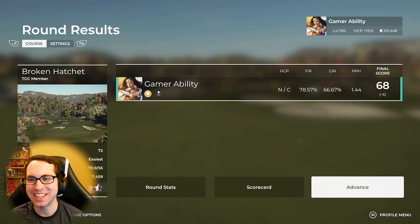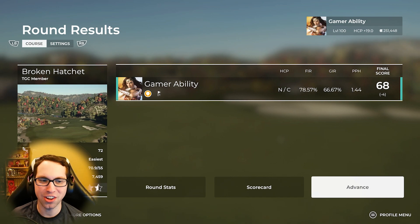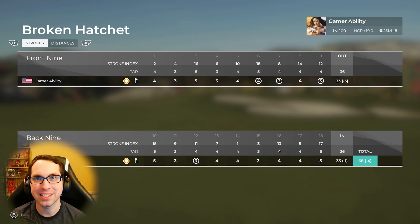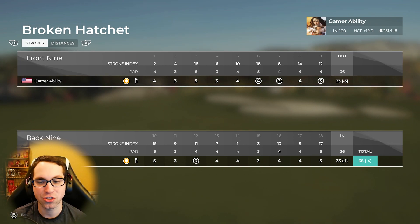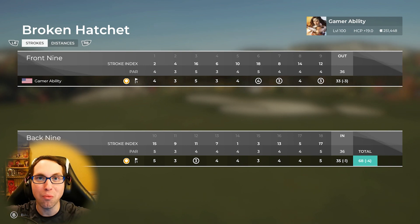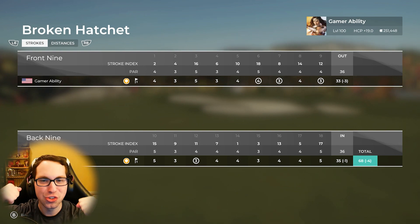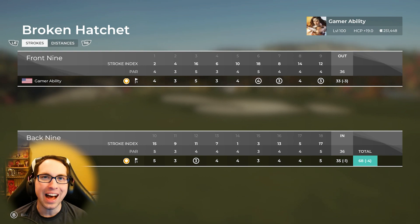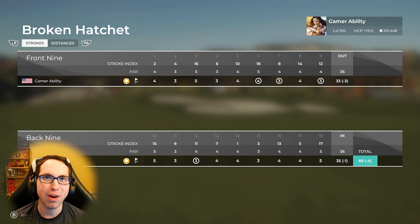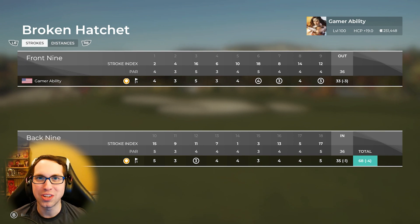Phenomenal stats: 78% fairways, 66% greens in regulation, 1.44 putts per hole. Four under on the scorecard — we were telling too many live stories and didn't focus on putting. One of my favorite courses in this game, one of the best environments, one of the best courses in the National Treasure design contest. Thank you to nogoal05 for all the hard work creating these incredible courses, and thank you to all of you watching this video to the end — the new game is about to come out and you're still watching 2K21 after two years. Legends. Drop a like, subscribe, hit the notification bell, and be ready for 2K23 content.